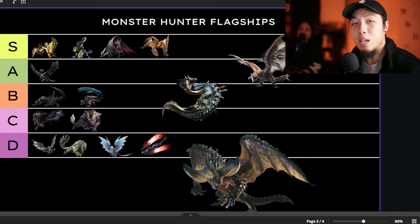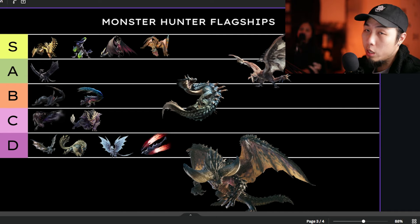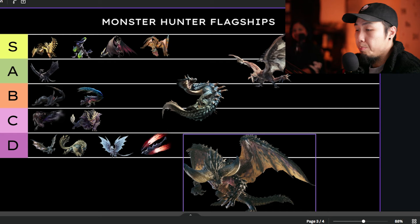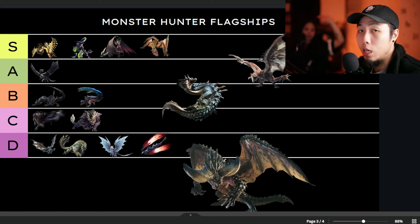This is my official THG flagship tier list. Keep in mind this is not based on power levels — it's based on what I like: designs, armor, hunt/fight, lore, and ecology. Let me know why you don't think Seregios should be in S tier, or why Malzeno should be, or why Nergigante shouldn't be in D. Fight me — it's all good! Thanks for watching. Remember to share, like, and subscribe, and let us know what the next tier list should be. Stay hungry!